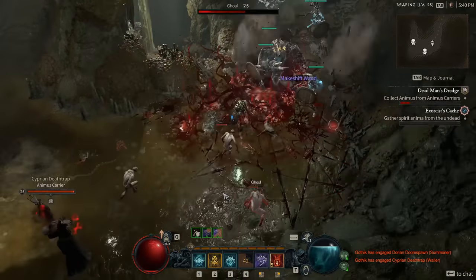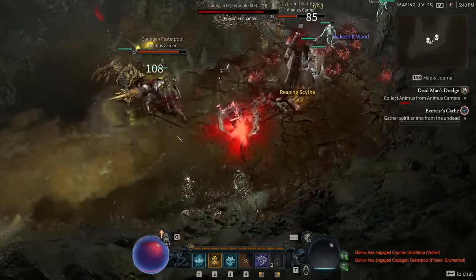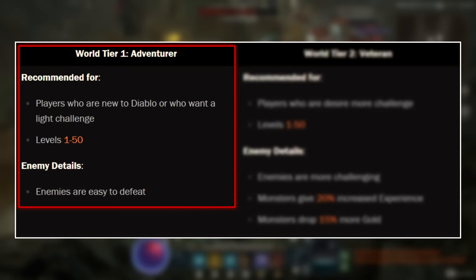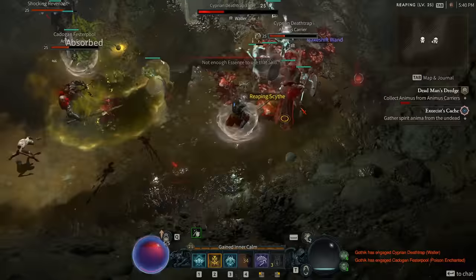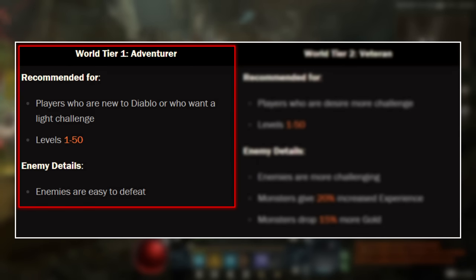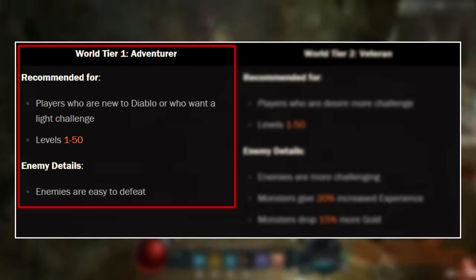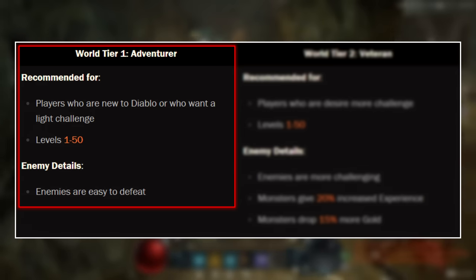Once you start Diablo 4, during character creation you're actually going to be able to choose between World Tier 1 and World Tier 2. World Tier 1 is Adventure, and it's for players who are new to the Diablo franchise or ARPGs and want the game to be a bit easier, or for someone who wants to focus more on the story and less on challenging gameplay.